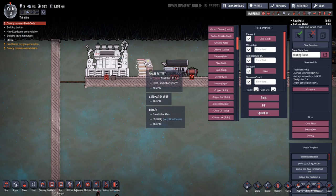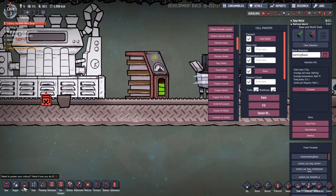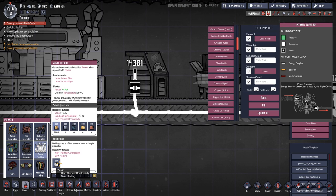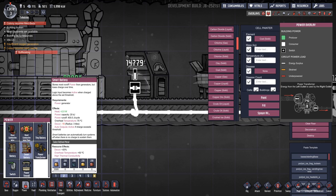Then also in the power tab, we have the smart battery. Oh, actually the steam turbine needs a lot of plastic to be made — just thought I'd mention that. And the smart battery down here — let's just pause the game, poor dupes.